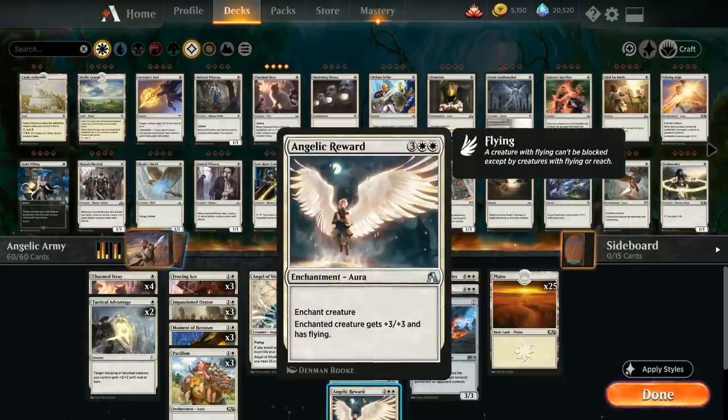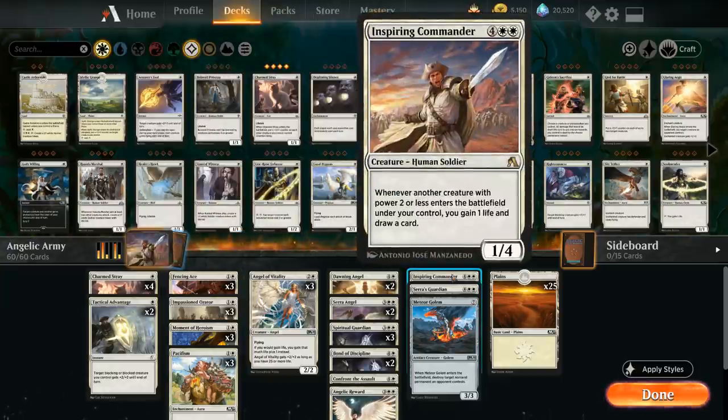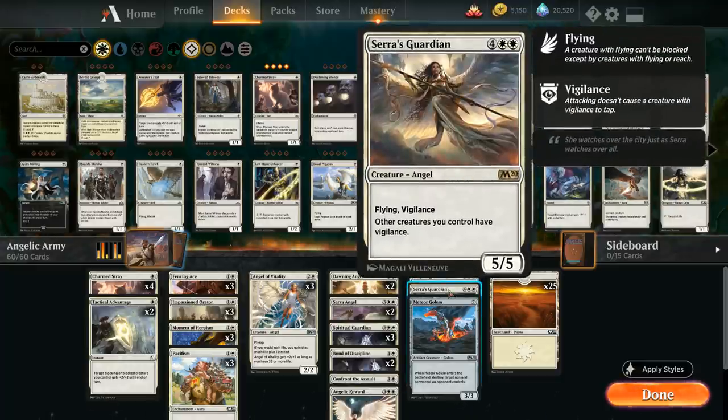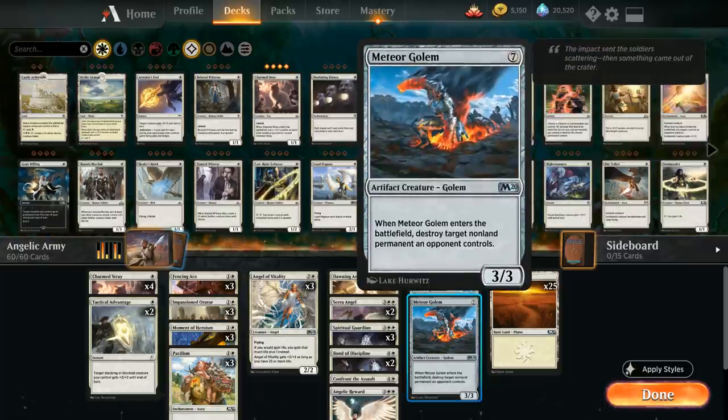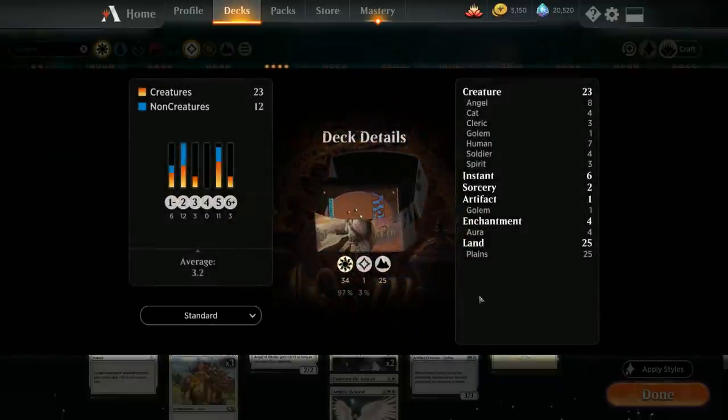At instant speed, one Angelic Reward — an aura giving a creature +3/+3 and flying, which plays great with the Fencing Ace to make a 4/4 flying double striker. Our curve toppers: one Inspiring Commander, another Arena exclusive, making a 1/1 human soldier token, and whenever another creature with power two or less enters the battlefield under our control we gain one life and draw a card — a nice card draw engine. There's also Serra's Guardian, a 5/5 flyer with vigilance giving other creatures vigilance, one copy of Meteor Golem — a seven-mana 3/3 that destroys a target non-land permanent — and our mana base of 25 basic plains.